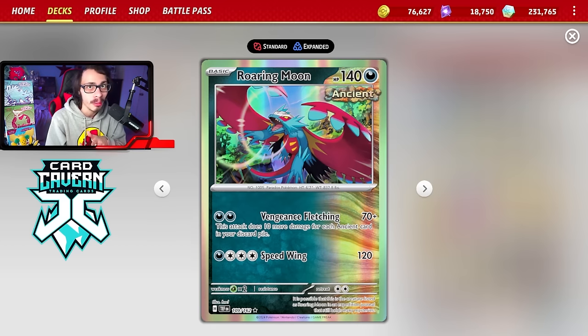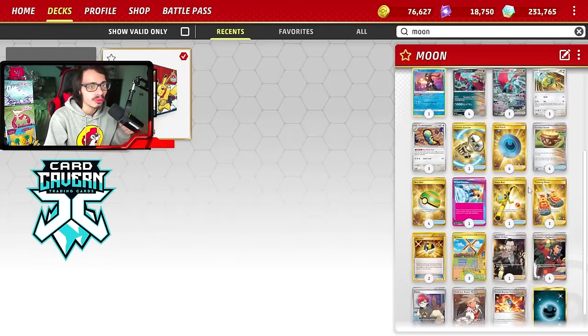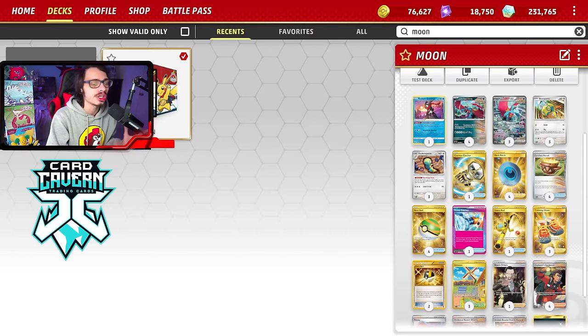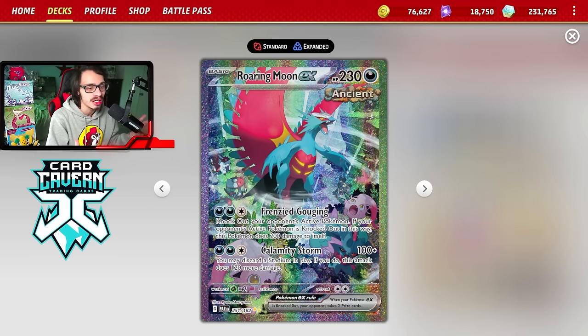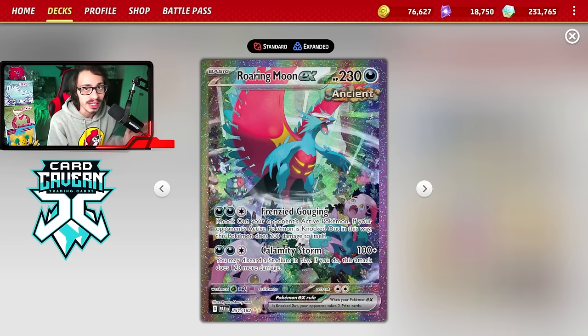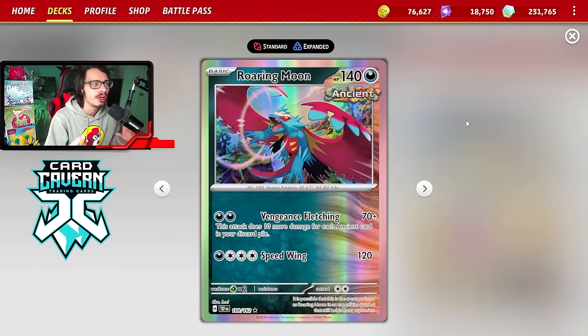The main way to play this is with a bunch of ancient cards like Crydon for another attacker, plus other ancient cards like Explorer's Guidance, Professor Sada's Vitality, Ancient Booster Capsule, and Earthen Vessel. You can combine Roaring Moon EX with the one-prizer — having two good attackers, a nice one-prize beat stick, and a big attacker in Roaring Moon EX that can knock out whatever is in the active spot with Frenzy Gouging, or use Calamity Storm to kill other basic EX Pokemon. You can still build this up with Sada and Dark Patch.